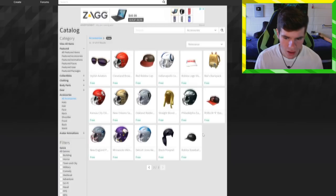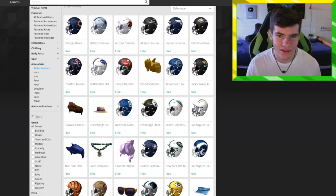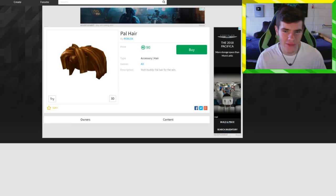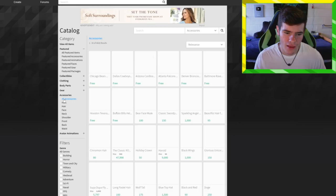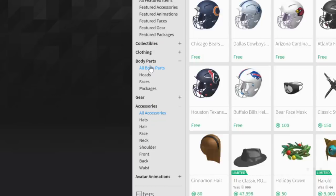I'd get the stylish aviators — those are the best-looking free ones. Might as well grab the orange ones too. You'll also want a hat, and there's even a free necklace so I'm going to grab that. The famous bacon hair is called the Pal Hair, and it actually costs 90 Robux — it's not even free. So if they removed the free version when you create an account, you can no longer get it for free.